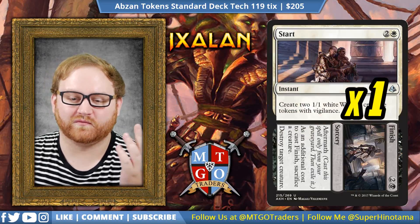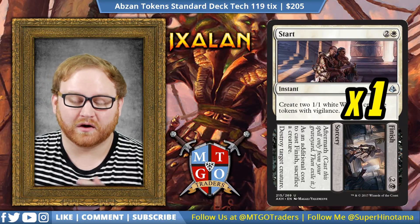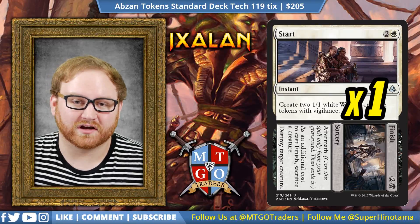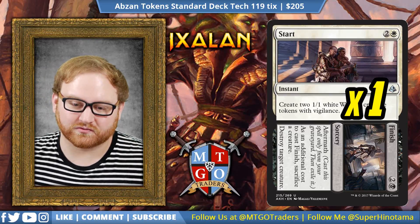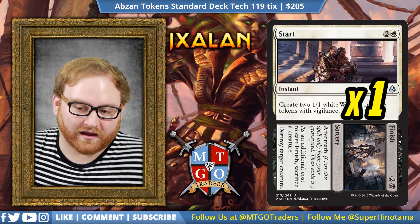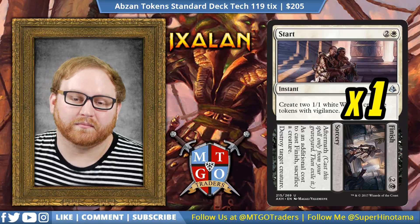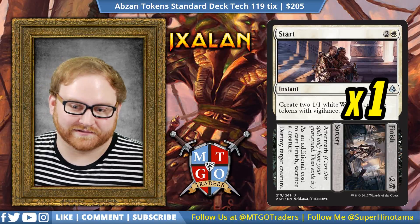We have one Start to Finish — there's also one in the sideboard. Start creates two 1/1 Warrior tokens with Vigilance, which with Anointed Procession becomes four. It's also great for our Hidden Stockpile triggers. Finish is also a great unconditional removal spell — as long as we have creatures to sacrifice, it destroys target creature for three mana. It just sits in our graveyard, and we can finish a creature on our turn by sacking a 1/1 Servo. So it's awesome.